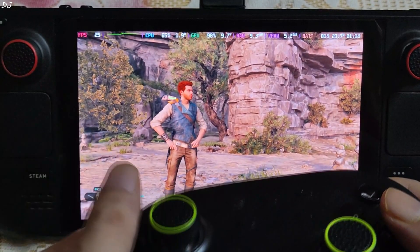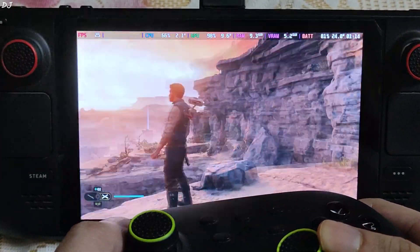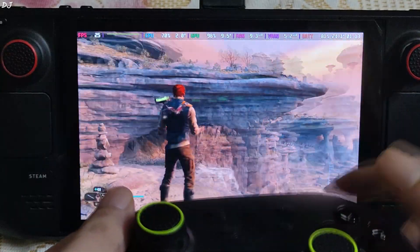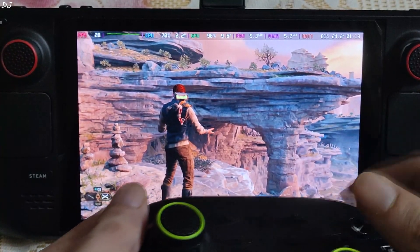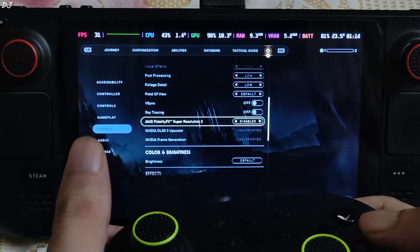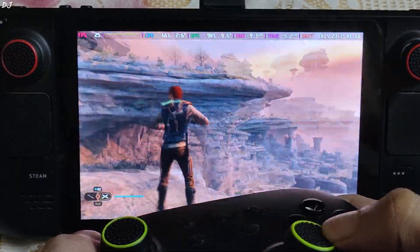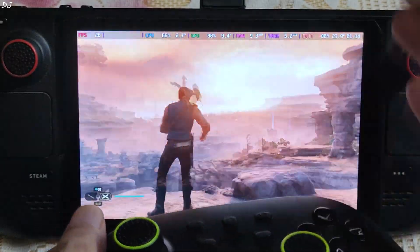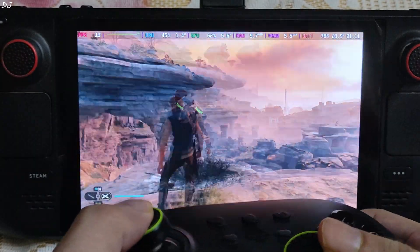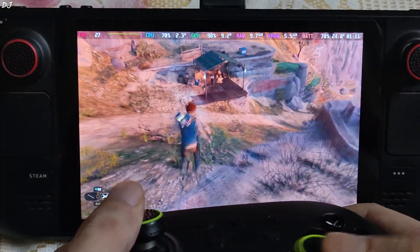No change in performance — FPS is around 25, still hitting the GPU bottleneck. Image quality did not degrade, and ghosting is present around Cal's character model. I don't know if it's the same issue with the Steam version of this game. FSR upscaler is just not working. I'll quickly disable it — preset set to disable. Back to the game, and still no change in performance; FPS is still close to 25. I have set the upscaler's preset to performance, which we will use when I switch to LukeFZ mod. If the upscaler was working properly, FPS would have been around 30.